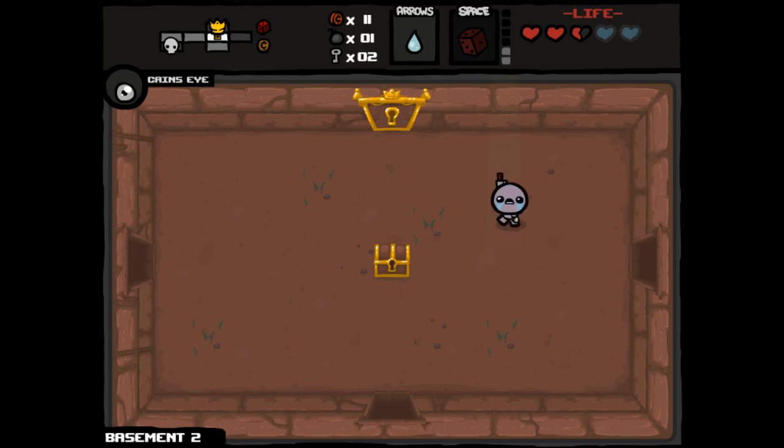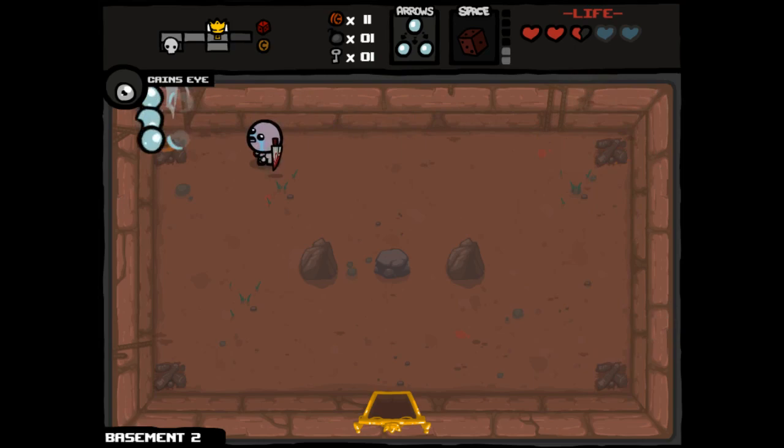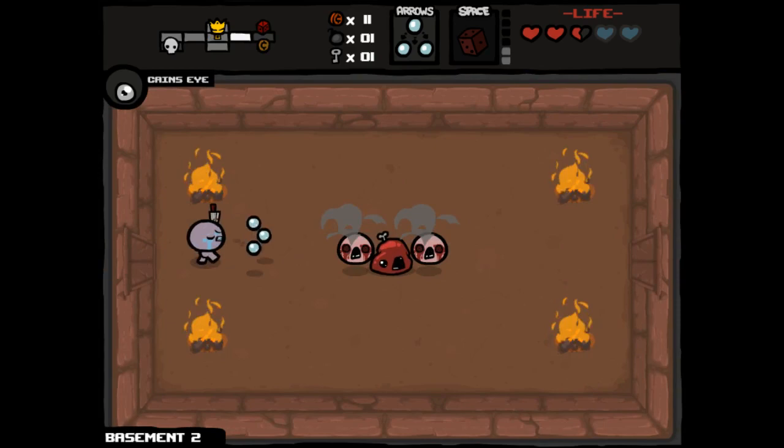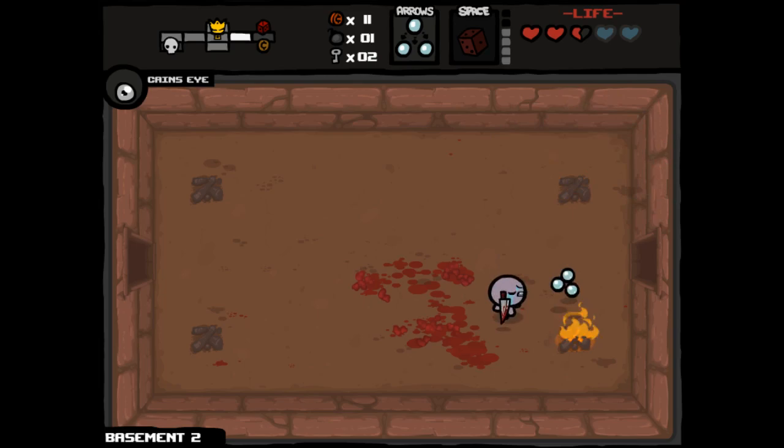Money is not going to be an object for us in this situation, and now we can go to the item room. I'm happy to have Inner Eye — it gives us Triple Shot. It shows up so rarely relative to Mutant Spider, aka Quad Shot, that I was like, what is this? Is this just like Kane's Eye or something? Then I remembered we have Kane's Eye and it's a trinket — not even the same class of items. But yeah, Triple Shot is really nice. I like it.